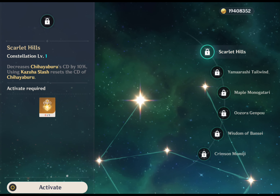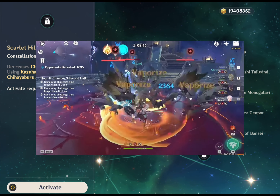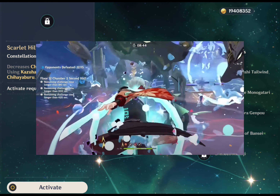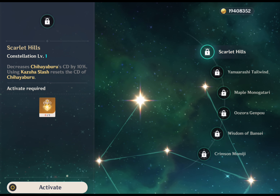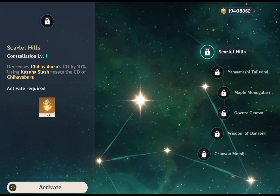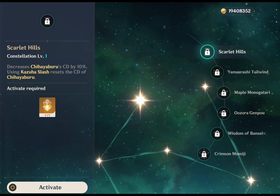Moving on to his constellations: his C1, Scarlet Hills, decreases elemental skill cooldown by 10%, and using his elemental burst resets the cooldown of his elemental skill. Kazuha's first constellation gives him the ability to cast his elemental skill more frequently, which is his reliable source of energy and a great crowd control ability.